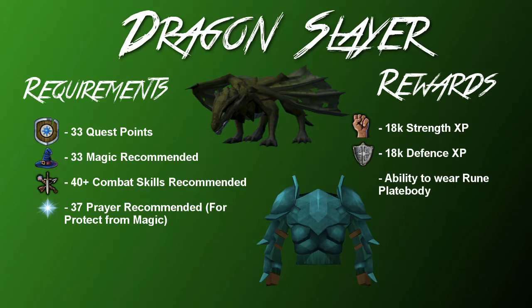The next thing is Dragon Slayer — a free-to-play quest that used to be the hardest free-to-play quest. You'll want to do this so you can equip the rune plate body and also the blue dragon hide body, but the most important one is definitely the rune plate body. It will be one of your best non-degradable chest pieces for quite a while for melee combat. The only solid requirement is 33 quest points, though it can be done before you've fully met the skill requirements if you know what you're doing.